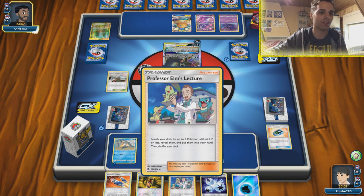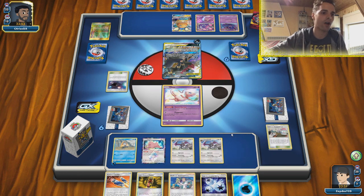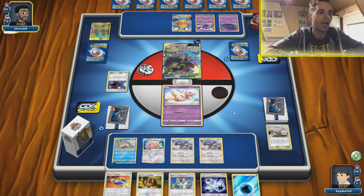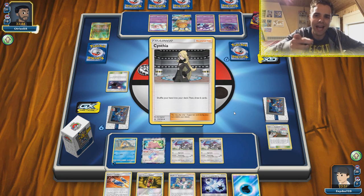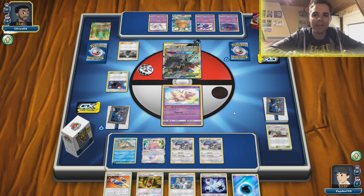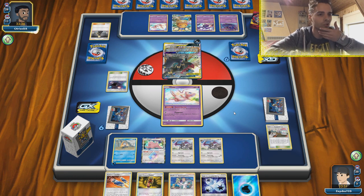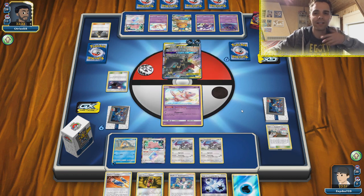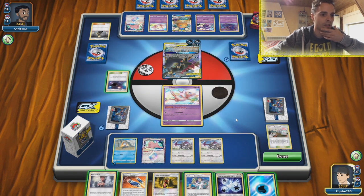We don't have any Pidgeottos, but we could get a Pidgey and Pidgeotto from Elm's Lecture. At least we have that going for us — we already have our Aerodactyls. A lot of abilities are coming into play here, so maybe Weavile is going to be the better choice. With Ultra Space we can grab our own Ultra Beast — Nigel-Ligo — which is nice in the late game to copy any attack, even GX moves. I don't think this deck runs any Tate and Liza or switches, so we could even use the Tingly Return GX. There comes the Ditto.